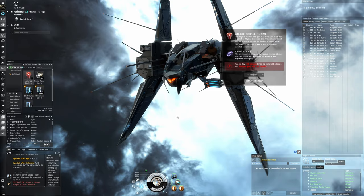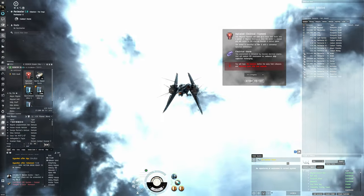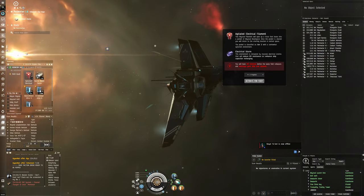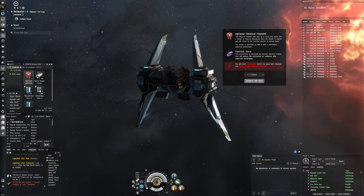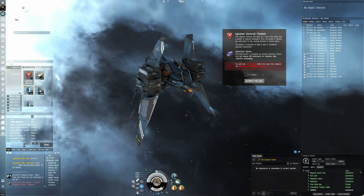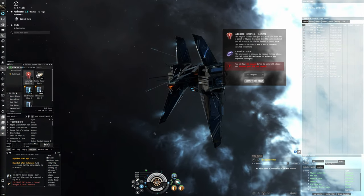Hello everybody, my name is Aceface. Today we're going to be testing out the Skybreaker — a passive fit Skybreaker in the T2 electrical abyss. I was thinking maybe it could be an option to do the gammas, but the main thing with the Skybreaker is time. With single target waves it's going to take too long. You want to capitalize on every possible way to increase your damage by reducing enemy resists — we do EM damage — so that's why I think the electrical sites will be better overall.